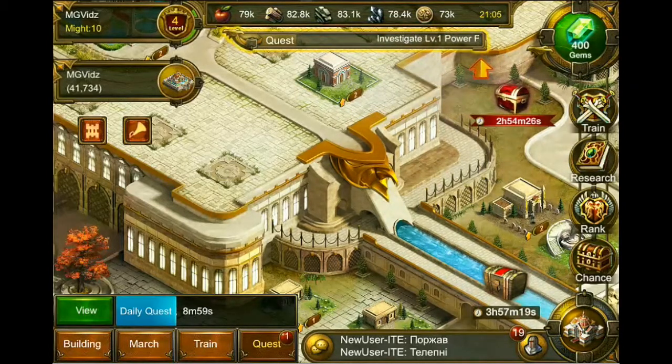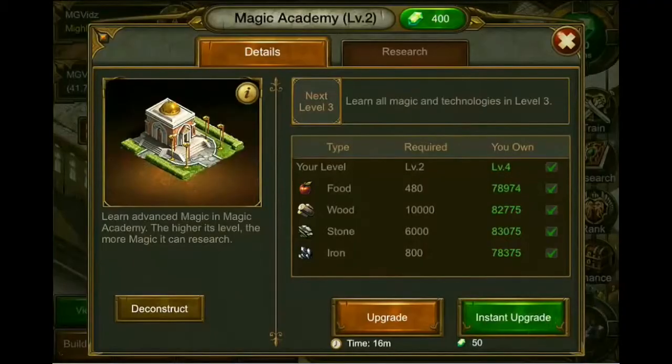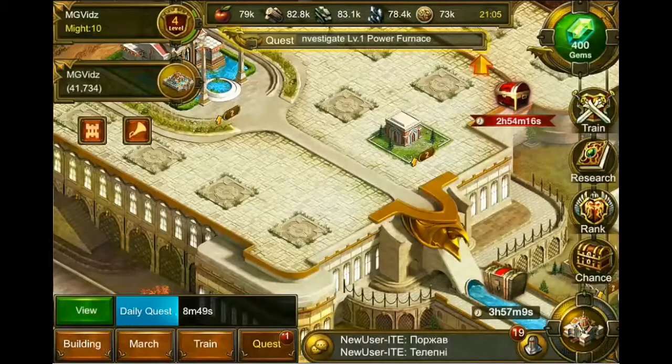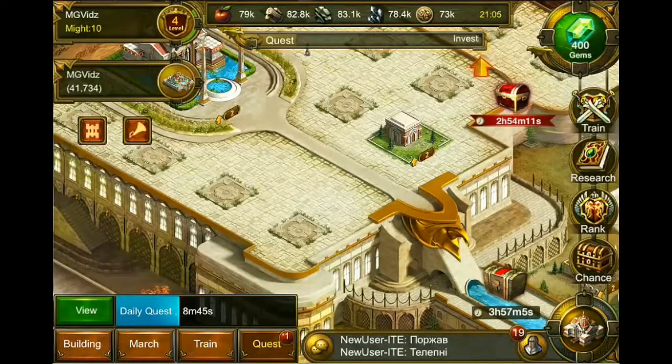Controls are pretty straightforward — I'm tapping on buildings and then either upgrading, or clicking on an empty plot of land to choose a building to construct. One helpful feature this game has when you first start is it has a computer AI that kind of walks you through what you need to build as you're going through. That's really helpful.